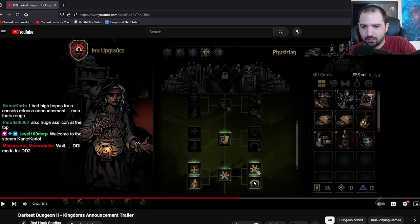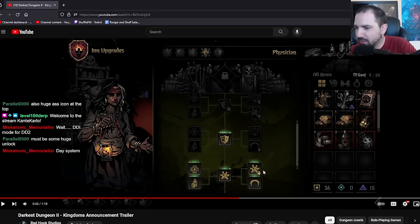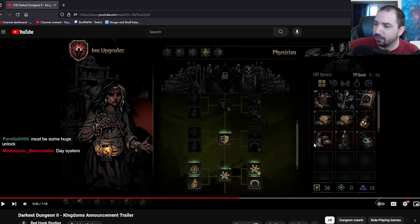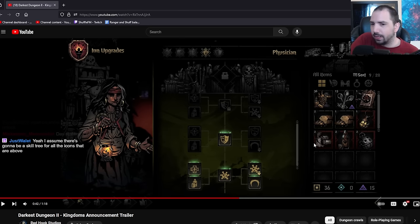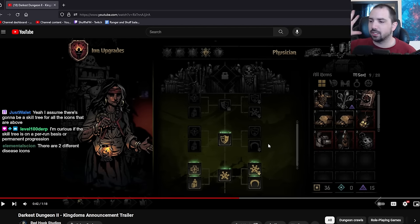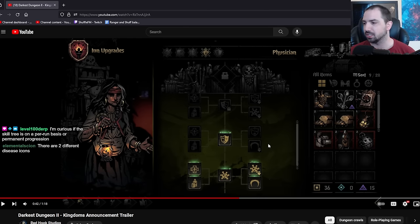I'm assuming there's like stress resist here, bonus HP, disease resist or something. I don't know. DD1 mode for two? Kinda. Disconnect to the ending cinematic of two? They said victory casts a long shadow, so I'm assuming so. So it's like you beat DD2 and then the world is still messed up. Skill tree per run basis? I would assume so - that would make the most sense, right? If this is a replayable campaign grind type of mode, I don't want these to save.